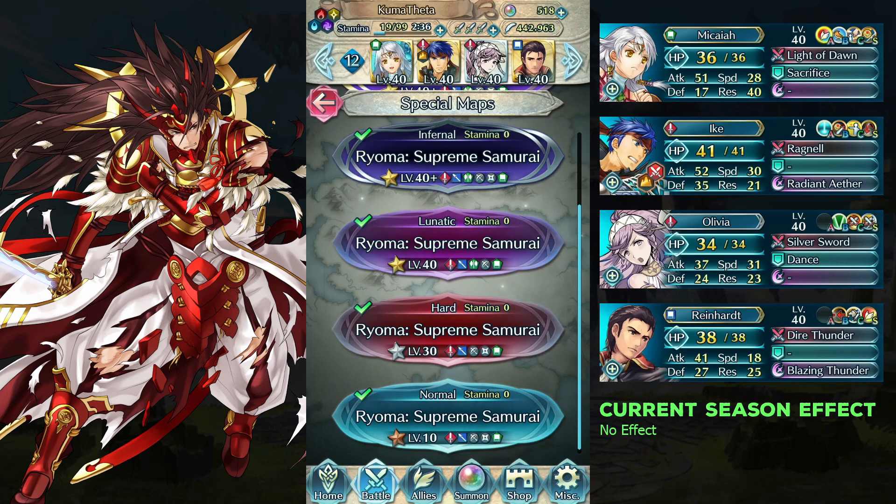We are using Bathe Makaya, Legendary Ike, 4-star Olivia, and Wildheart.